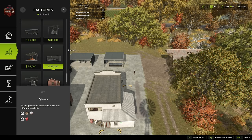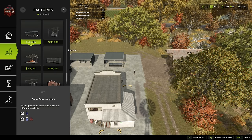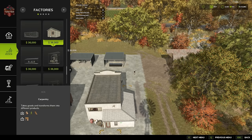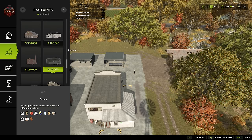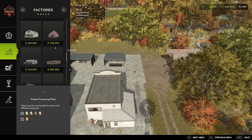Our spinnery, oil mill, dairy, grain mill, and carpentry all look good. Carpentry doesn't look like it outputs wood chips — that may be a new thing. We have a preserved food factory and our bakery. So in all regards at $36,000, the sawmill doesn't do prefab walls, but one of the placeable sawmills also doesn't do prefab walls, so there's kind of a wash there.